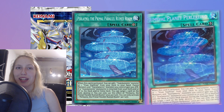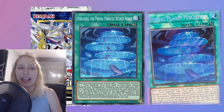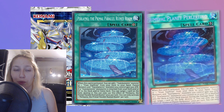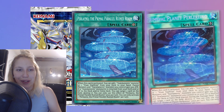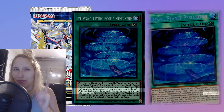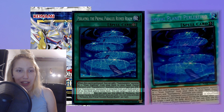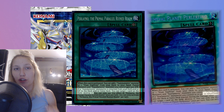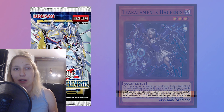The last ruling is a tiny bit more complicated — it's basically the translation issue with the Tearlament field spell. When it comes to these cards, it is a bit weird when a different translation happens. Looking at the field spell, the important part is the fact that if a Tearlament monster is returned — per the previous wording — from the field and/or graveyard to the deck and/or extra deck, you're able to destroy a card on the field. But with the TCG translation, it says if the Tearlament monster is shuffled into the deck. However, Tearlament monsters actually place themselves on the bottom of the deck.